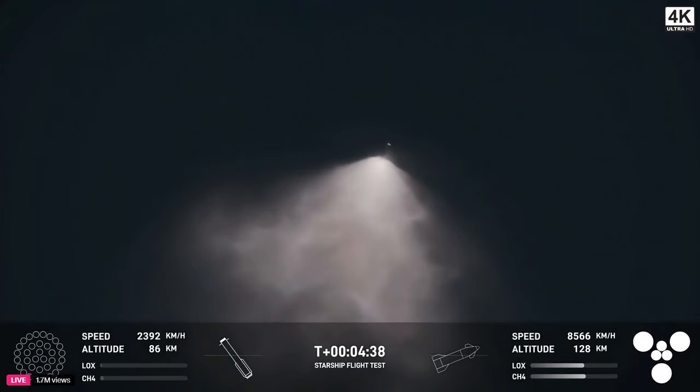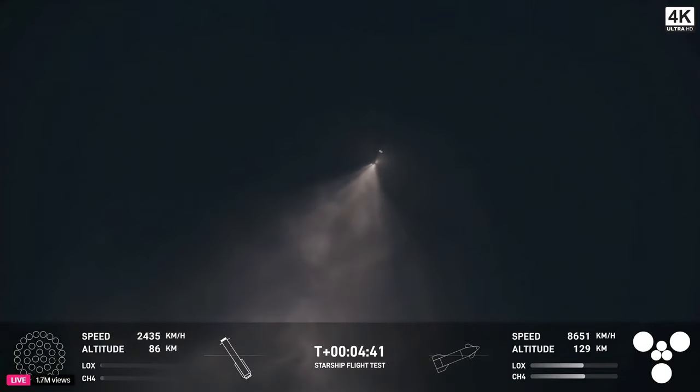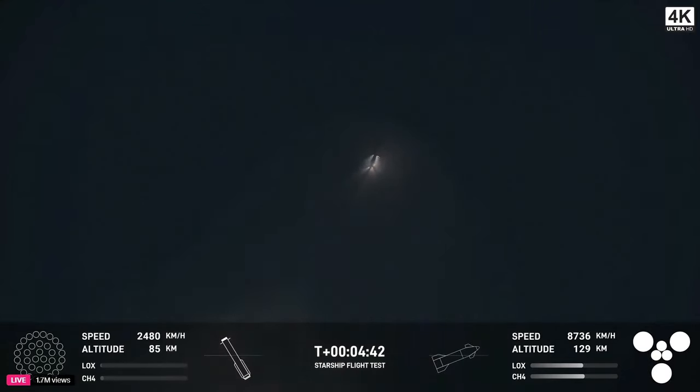You can see the ship on the right-hand side of your screen. All six Raptor engines are under full power.